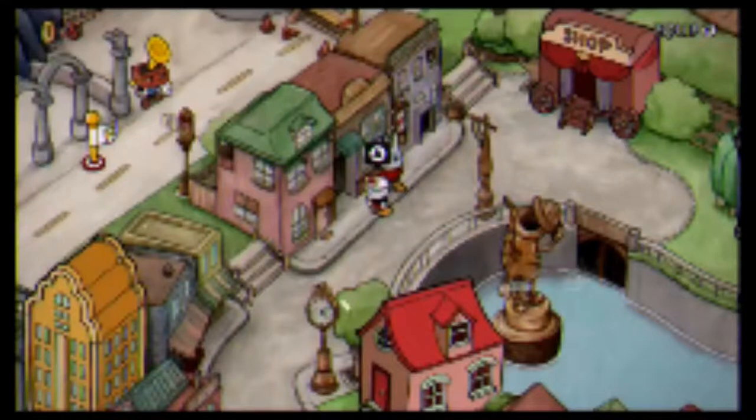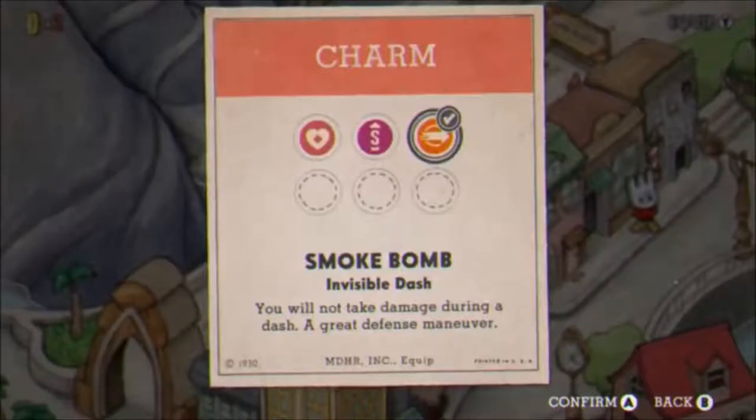Hey guys, it's your favorite bumblebee, and today I'm going to show you how to get level P in Perlicious Peer's level. Equipping-wise, all you need is the smoke bomb special. This will be very important because it will be the main part of this level.